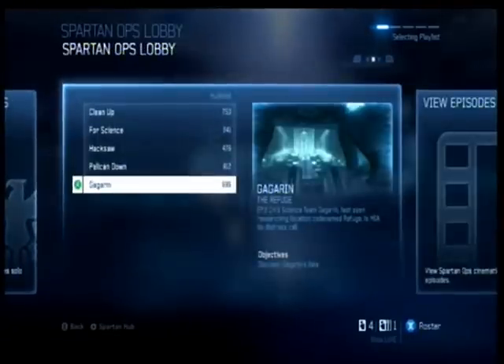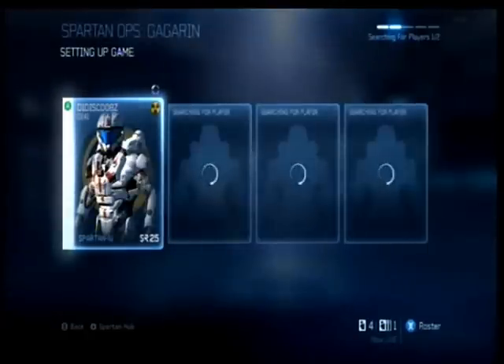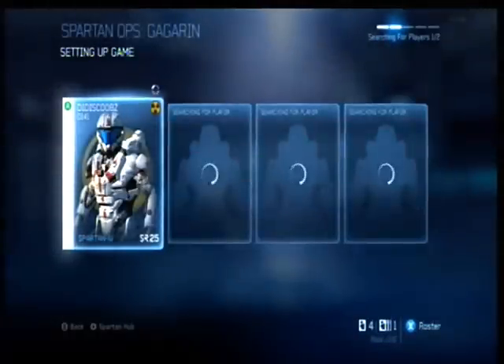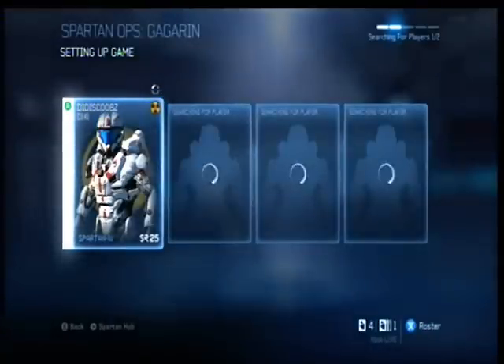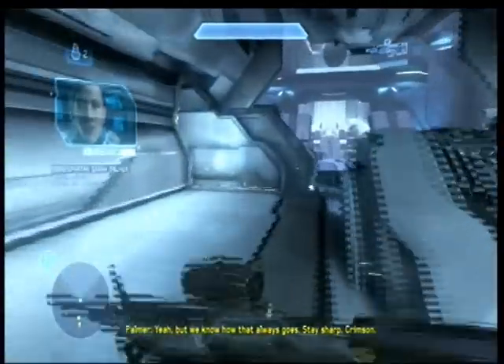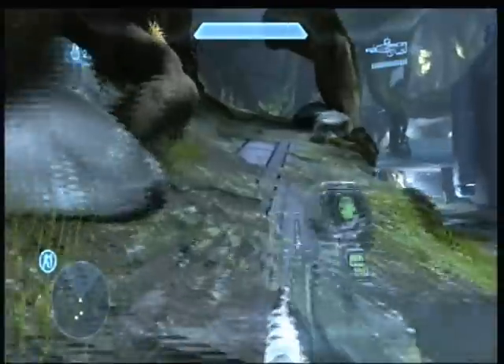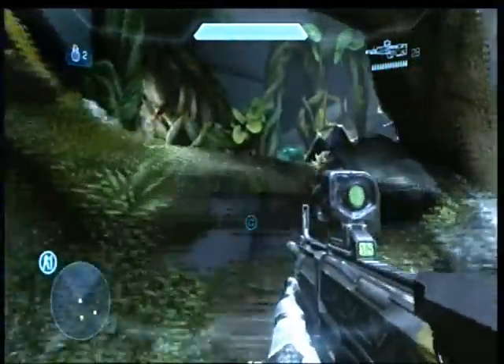So what I'm going to do is go on Gagarin, a mission which is in chapter 2 I believe. I'm going to join a random lobby just so I can get this easter egg done and show you how to do it. As you start off you're going to want to run through the starting corridor, then turn up to the left with all this little jungly stuff that has taken over the path — looks really nice.